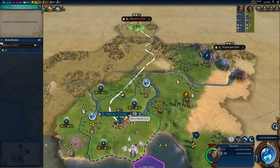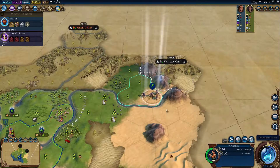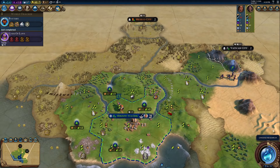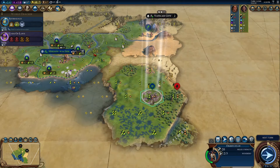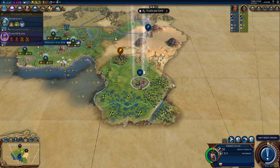Poundmaker is one of Civ 6's sleeper leaders. He's a Civ that's really often overlooked by the community now because of someone more flashy like Yongle or Peter, but the Cree have a group of unique bonuses that set them up for a really flexible game.